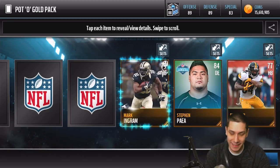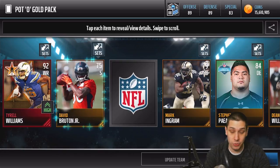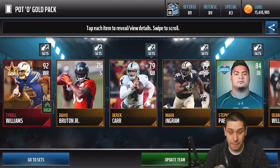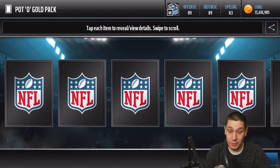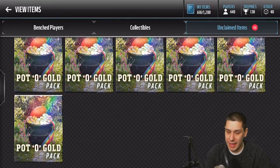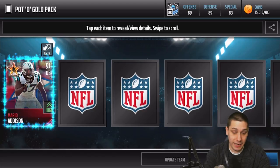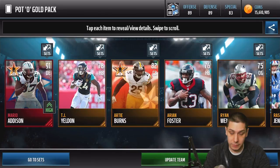Let's keep going. We get a Tyrell Williams, 92 overall — that's a pretty good card. Tyrell Williams is a pretty good receiver this year, 92 speed and 94 accel. We're getting a bunch of cards that can help my team but not really anything crazy. We get a Bilal Powell, bunch of running backs, bunch of safeties. We get a defensive end, Mario Addison — that'll definitely be helpful for the team.